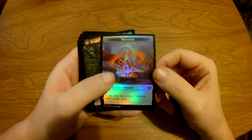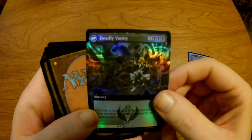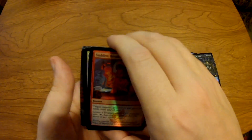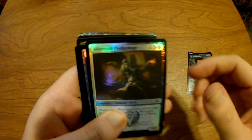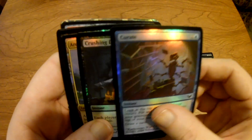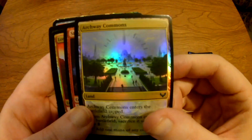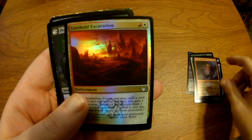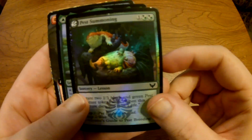So a treasure holo card. Deadly Vanity borderless. Sudden Breakthrough holo. Silverquill Pledge Mage. Curate. Crushing Disappointment. Archway Commons. Storm Kiln Artist. Lorehold Excavation.